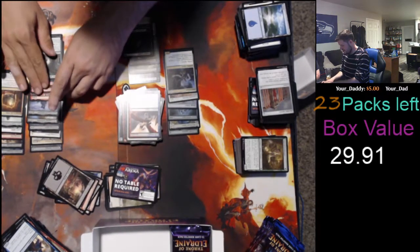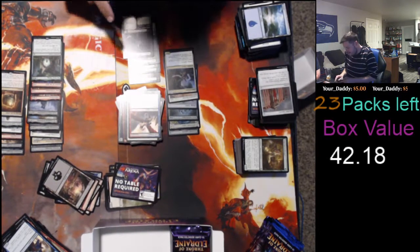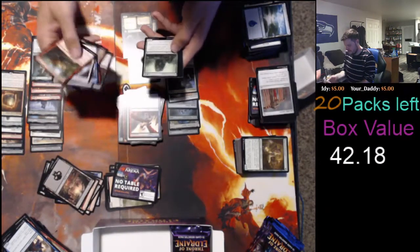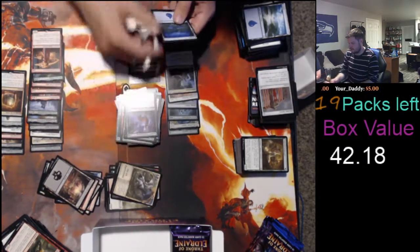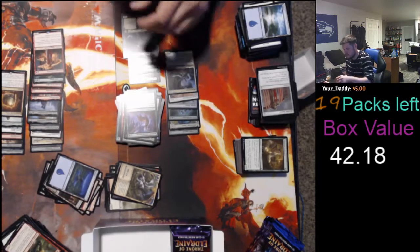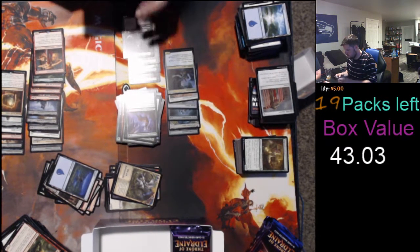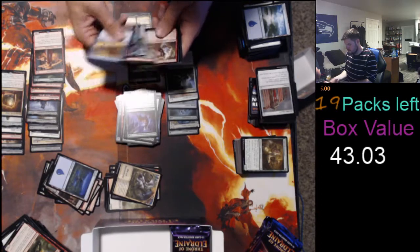I'm glad I told Ben not to take those sections — I thought I'd be getting crushed. Keep the mythics rolling. Look, we got five, we can get five more — that's how boxes work. I think six is the most mythics I've seen out of a box. Iron Crag Pyromancer — 85 cents, still counts. $43 is the new total.